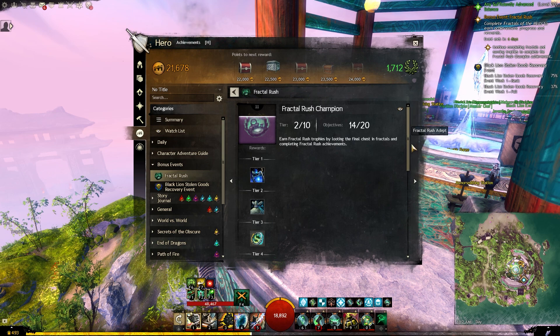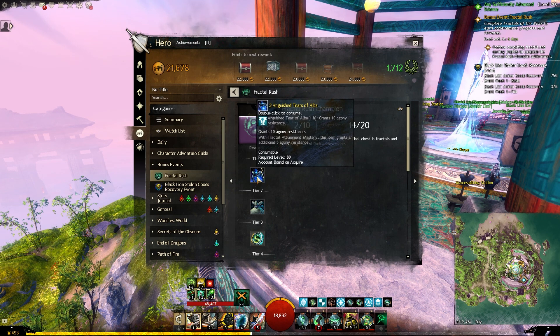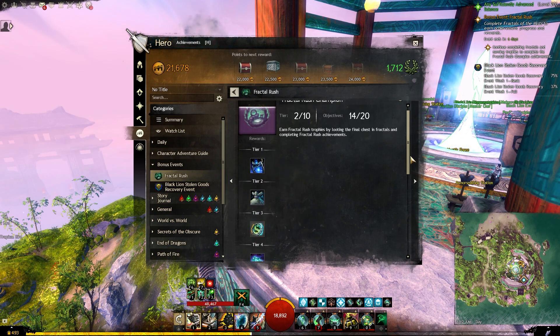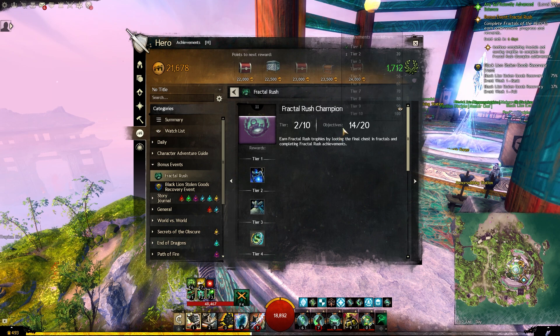Here you can see the rewards you will get under Fractal Rush Champion. The rewards are actually very good for those who do fractals. For example, you get some tiers of infusions that will give you extra agony if you want to do higher levels, you get relics, pristine fractal relics, astral acclaim, more pristine fractal relics, a weapon chest, more relics, and at the end you get an ascended accessory that has a plus 10 infusion on it.